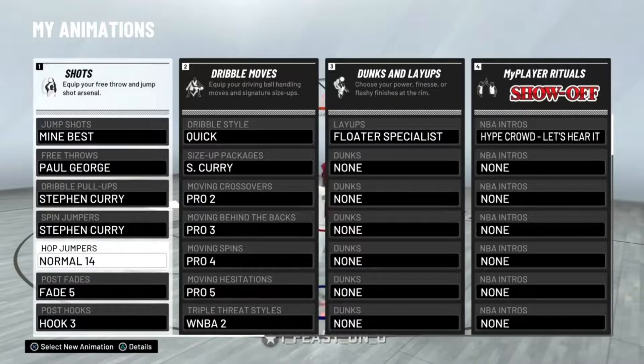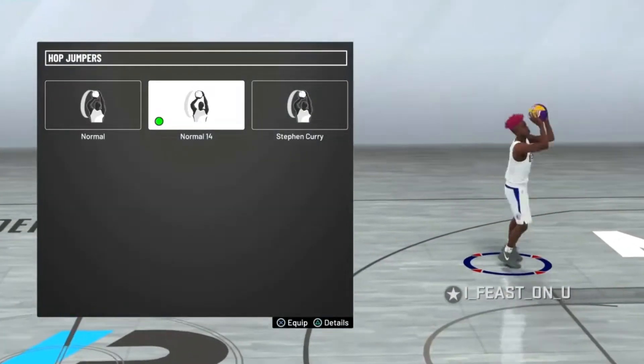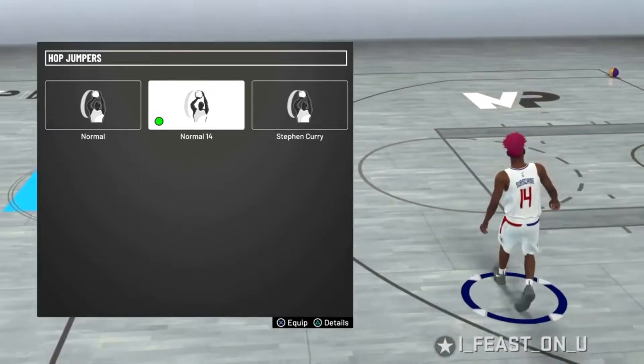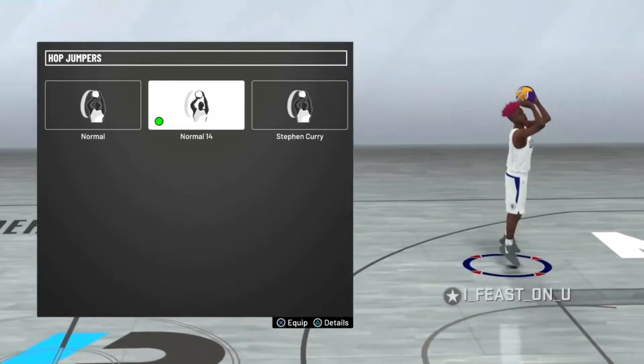Go to the animation store right now and get Hop Jumper Normal 14. As you can see in the animation, it gives you a super long step-back move. I'll teach you guys exactly how to do that in today's video — just make sure to stay tuned and get Normal 14 equipped, that's all you have to do.